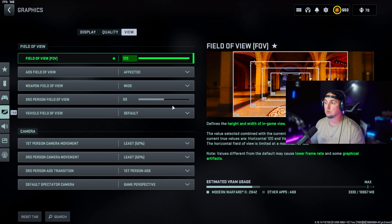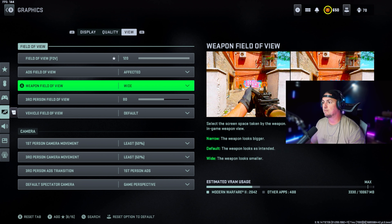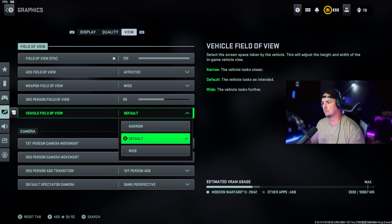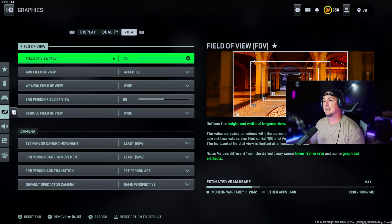For field of view, set it to 110 to 120 — completely up to you depending on how far you're sitting from your monitor or TV. ADS field of view set to affected, weapon field of view set to wide for that zoomed-out look. Vehicle field of view set to wide, first-person camera movement to least, third-person camera movement to least. That's it for the graphic settings.